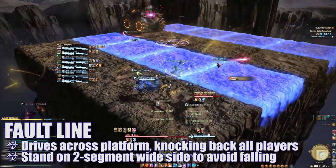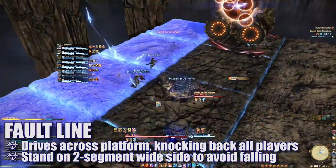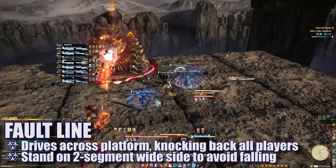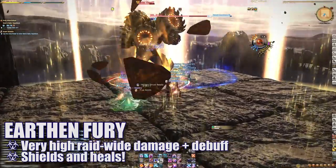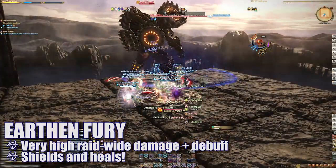Anytime you see Titan on his ATV, move to the side of him with two rows of platform available or you will die. As the encounter progresses, Titan will drive around the platform multiple times and each time you want to reposition onto the thick side. Eventually, Titan will cast Earthen Fury, dealing high raid-wide damage and debuffing players for 15 seconds. Healers, be ready with those shields and heals.